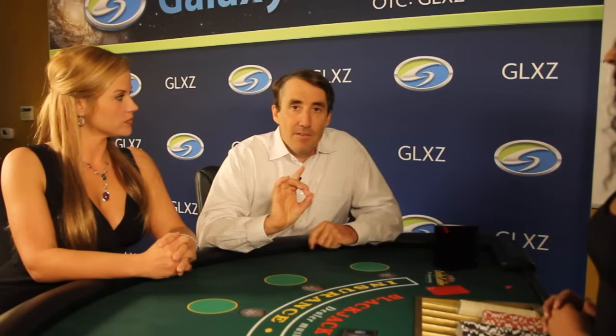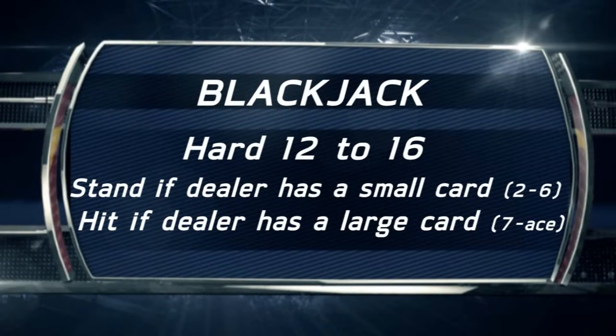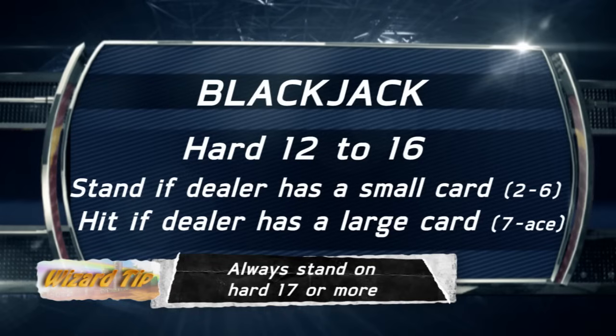First let's talk about dealer hard totals where only standing and hitting are viable options. If the player has 8 or less, you always hit. This is the most important rule of the whole strategy: if you have a hard 12 to 16, then you're going to stand if the dealer is showing a small card and hit if the dealer is showing a large card. This happens all the time, and it's the most important rule you should remember.